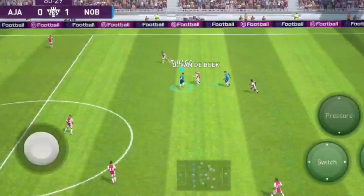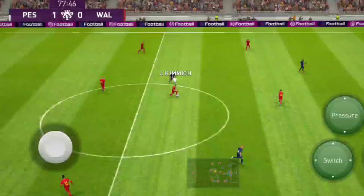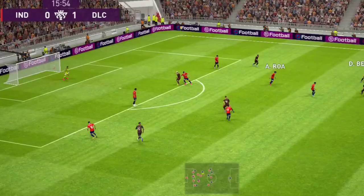Luis Enrique follows front line pressure as his defensive style. In front line pressure, the ball is recovered as soon as you lose possession of the ball. This strategy is called front line pressure. The containment area center is a defensive technique which makes a trap by giving space to your opponent to attack through the middle, but when they try to attack through the middle, our defense will stop their attack.